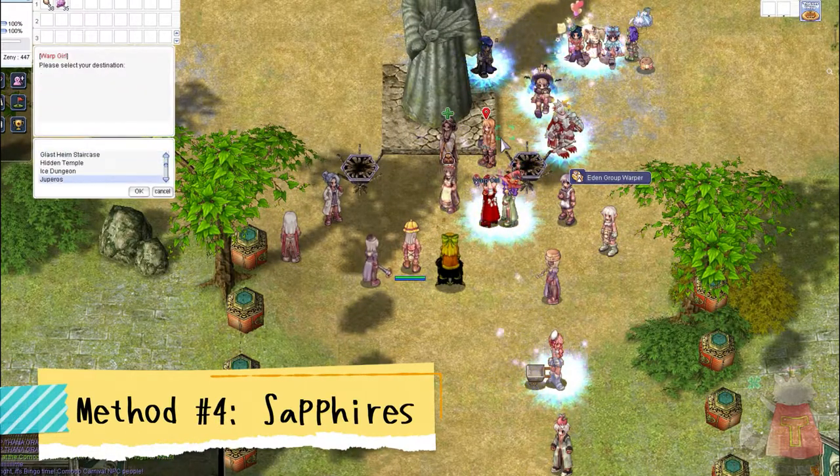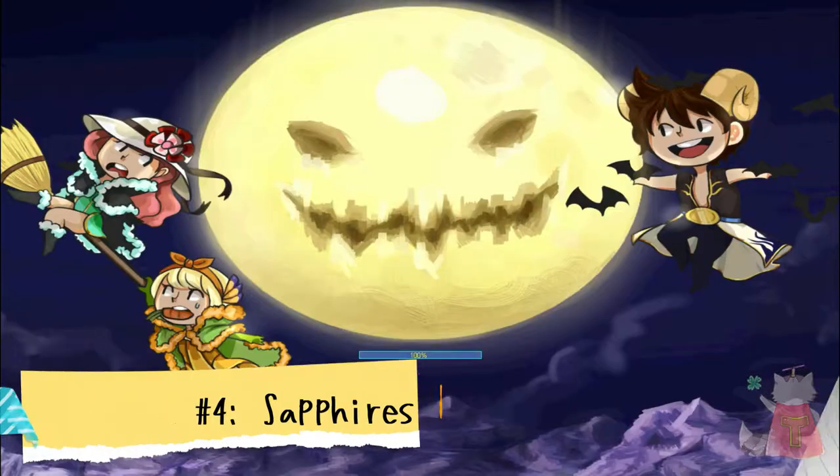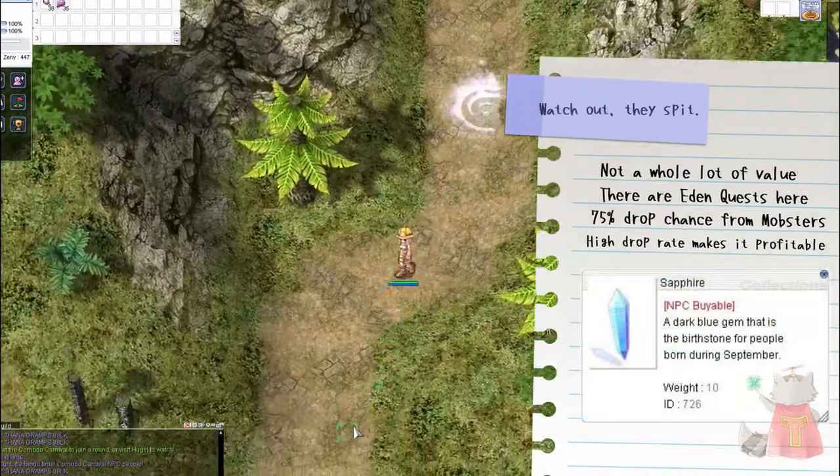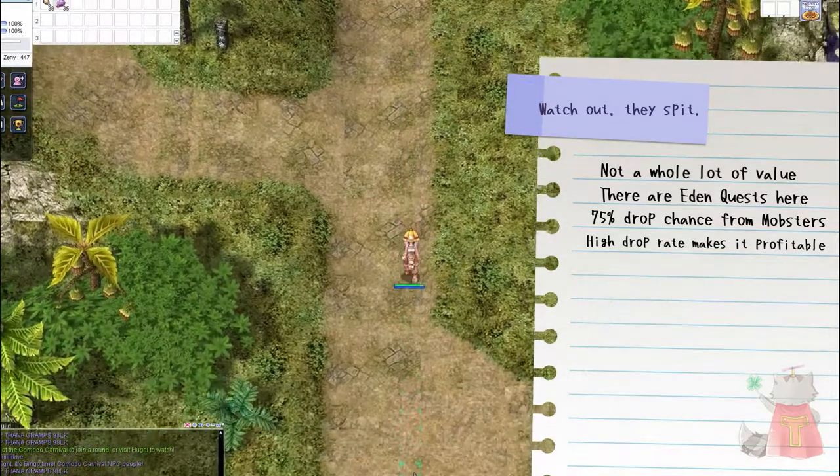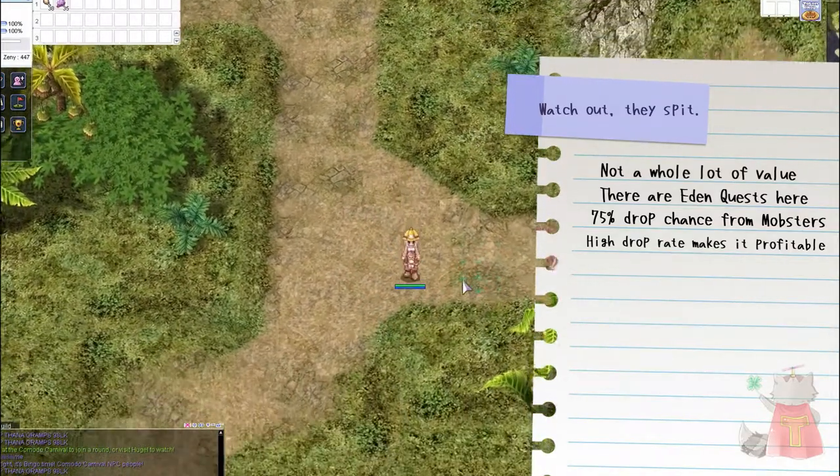Getting back on track, you can go get sapphires over at Mobsters. Go to Warp Girl, Dungeons, Kokomo Beach, and you'll be able to kill mobsters at a 75% drop chance — they sell for about 3,000 Zenny before overcharge.